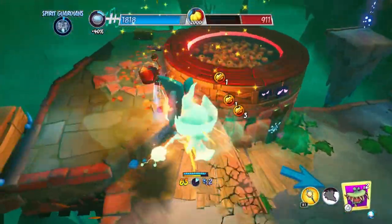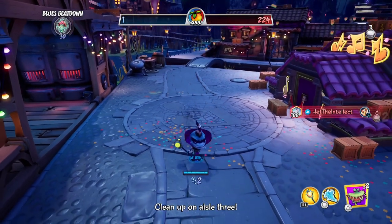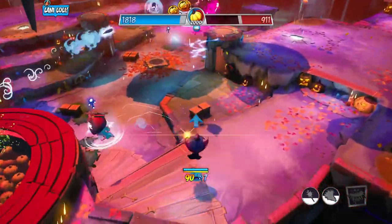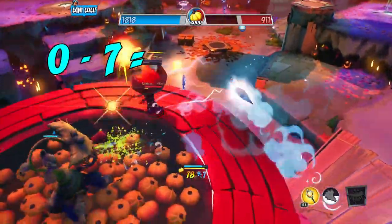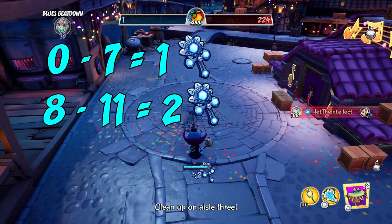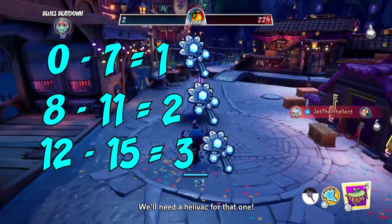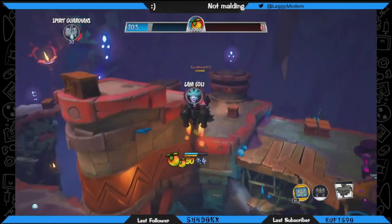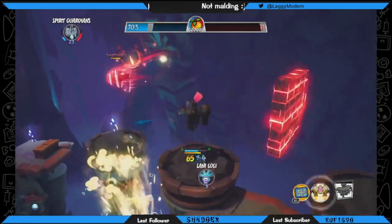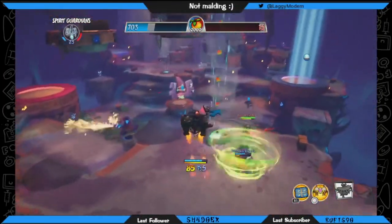Have you ever noticed the amount of relics you get from killing someone? It varies depending on how many relics your opponent had. If your opponent had 0 to 7 relics, you'll get 1 for killing them. If they had between 8 and 11, you'll get 2 relics. And if they had 12 to 15, you'll get 3. This sounds pretty straightforward, and means that if you see a Coco zooming around the map, they likely have 15 relics, and you'll get 3 if you manage to kill her.